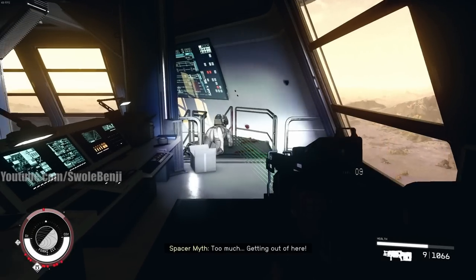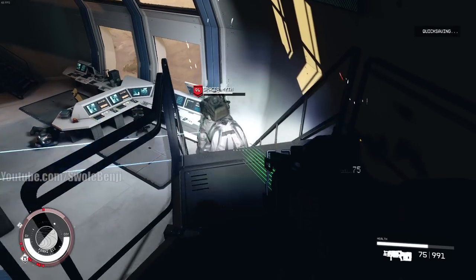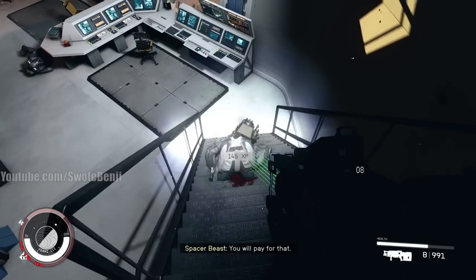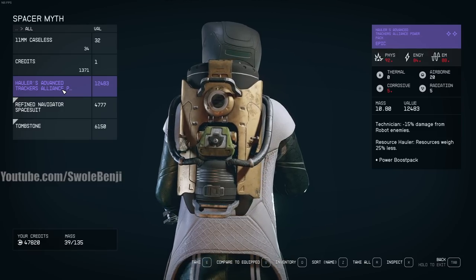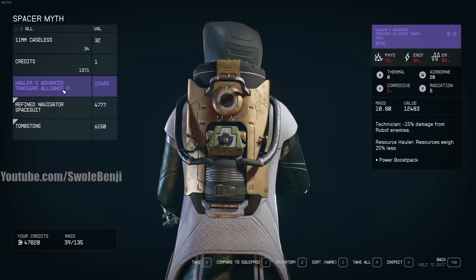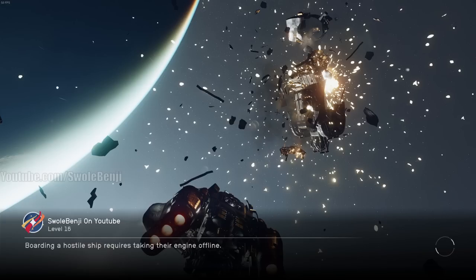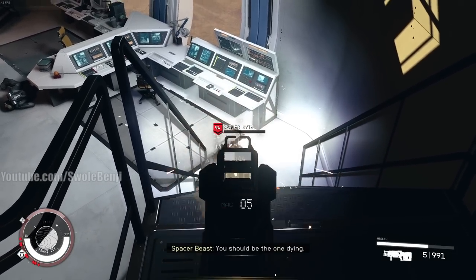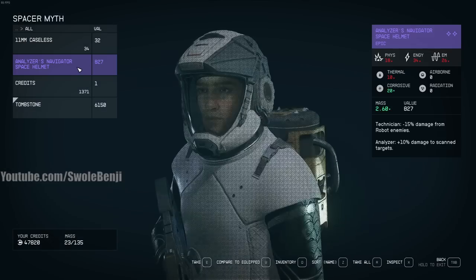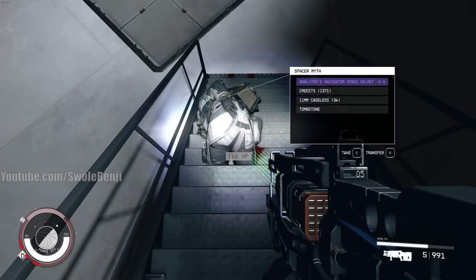Reload a little faster this time. What did he drop? Hauler's Advanced Tracking Alliance Power Pack — Epic. It's actually worse stats than the Mantis stuff, so I don't want that either. You just sit here and re-roll until you get a really good legendary. Now that he's on the ground I can test things more easily. Analyzer's Navigator Space Helmet — still not that good. It's completely random.